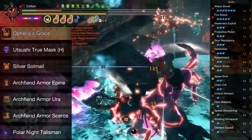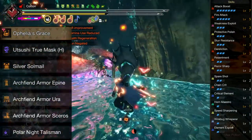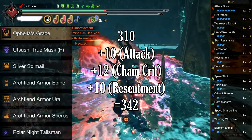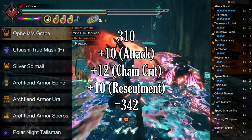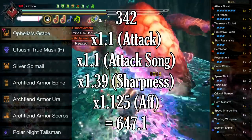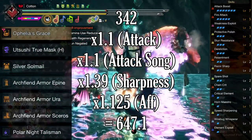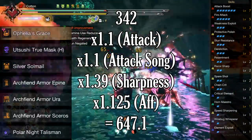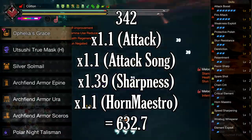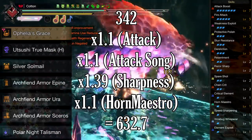Element Exploit is the new skill from Silver Rathalos armor, which makes this build properly shine — it increases element damage when hitting an elemental hitzone of 20 or higher, and one rank is the sweet spot giving you 10%. For raw attack on the fire build: 310 base attack, plus 10 for Attack Boost, plus 12 for Chain Crit 2, plus 10 for Resentment — making 342 raw — times 1.1 for Attack Boost, times 1.1 for Attack Song from Beat of Resonance, times 1.39 for Purple Sharpness. Including 50% affinity with no Crit Boost for a 12.5% damage increase, the total effective raw is 647.1. Removing the affinity multiplier and replacing it with 1.1x for Horn Maestro, our raw shockwave damage is 632.7.